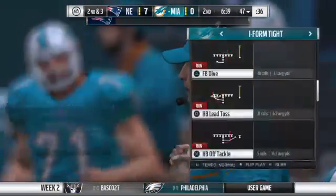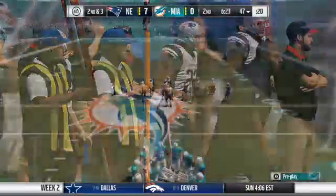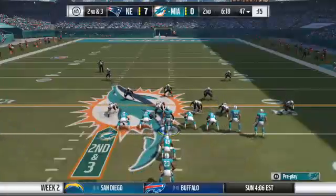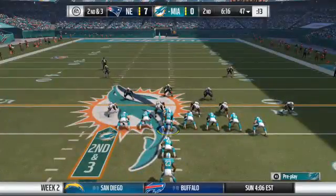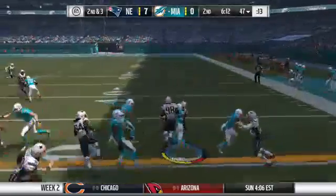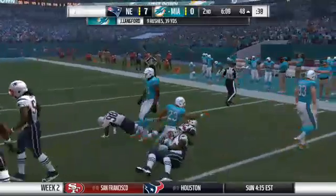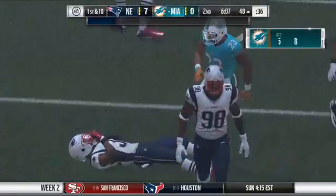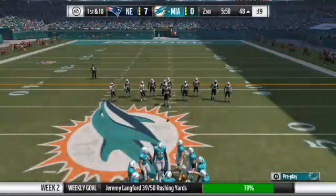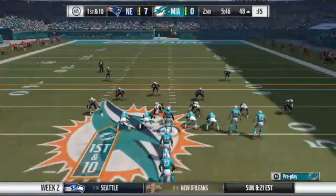Seven yards on the pickup, and it'll leave them with a second and three. The toss play — where the real intrigue is whether they can seal the edge with an offensive tackle or tight end in the direction they want to run. If they do that, that's the result you get. So many teams want to throw the ball in this situation nowadays, but I love watching a team that has enough confidence to run the football. That's almost a tendency breaker.